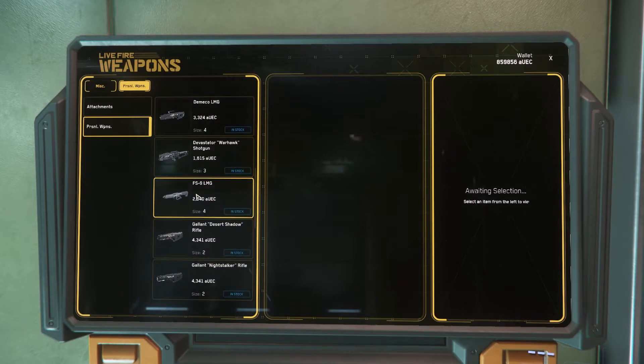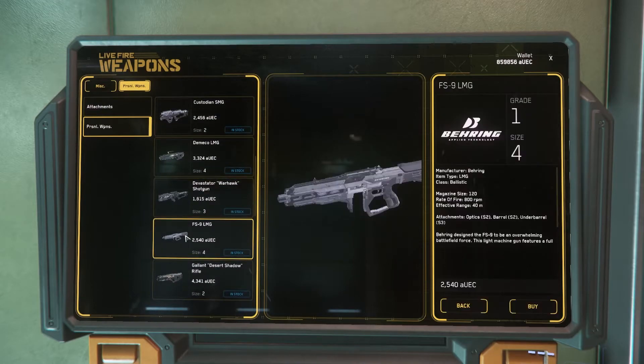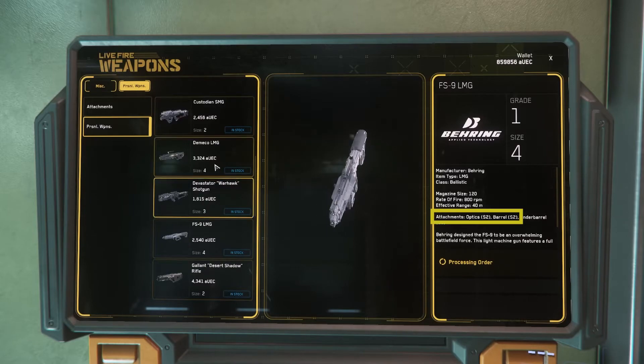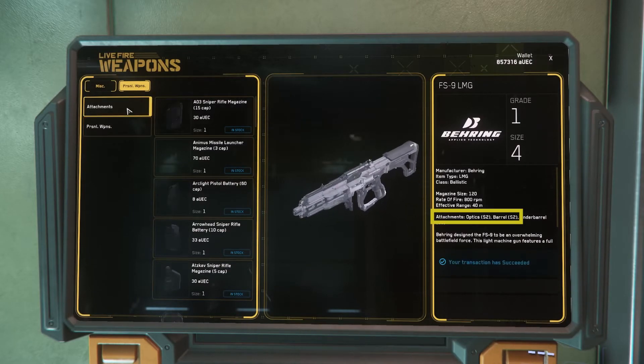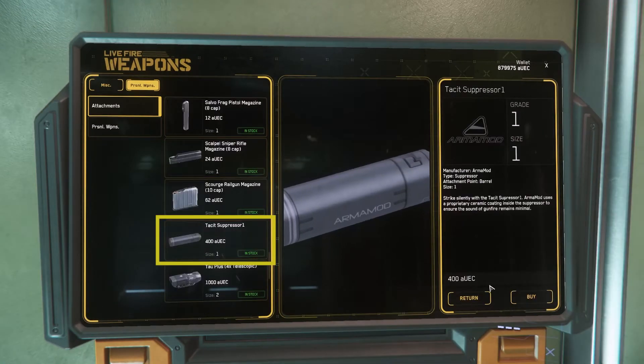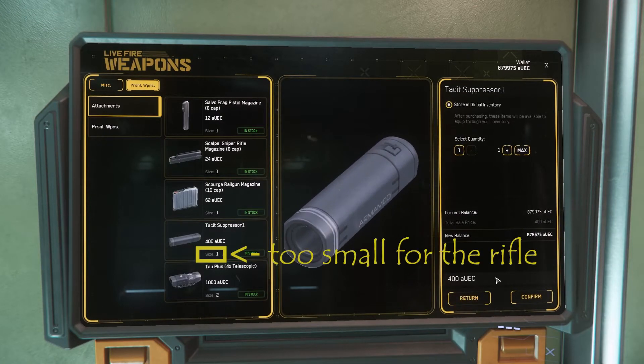Various weapons will have various different sizes of hardpoints. When buying accessories, pay attention to the slots available and their weapon size. This rifle, for example, has two size 2 attachment points and one size 3 attachment point, which coincides with the size of the attachment part.